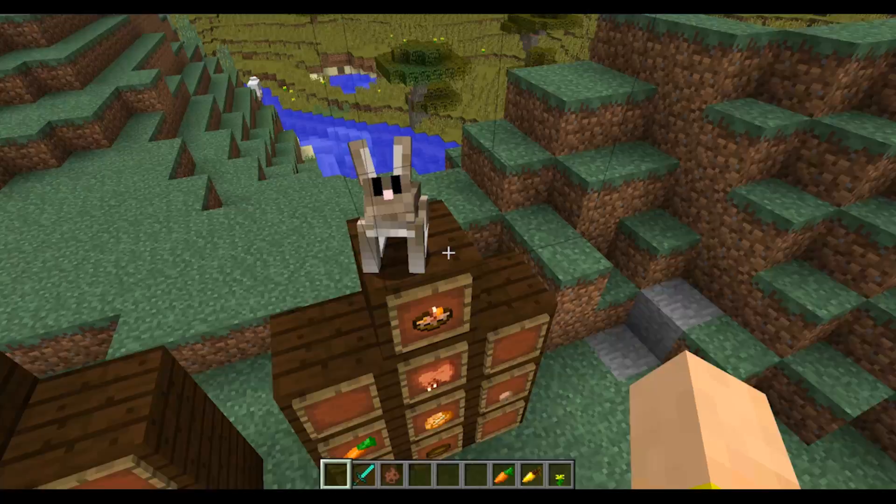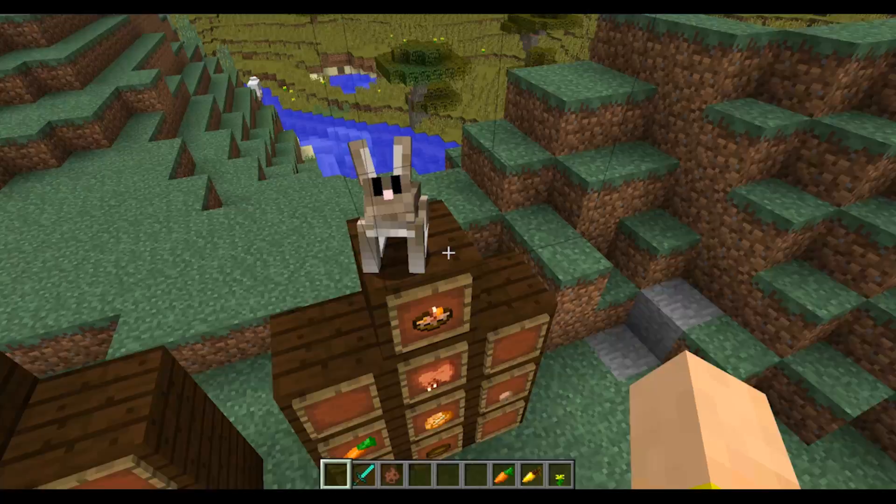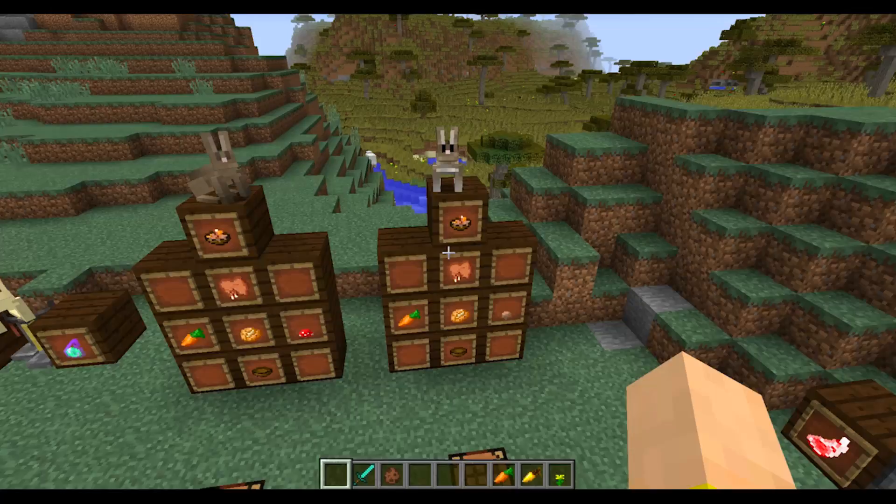Over here is the salt and pepper bunny. It's a little brown to be too salt and peppery, but it looks cute nonetheless. And that's the last of the six natural spawning skin variations.